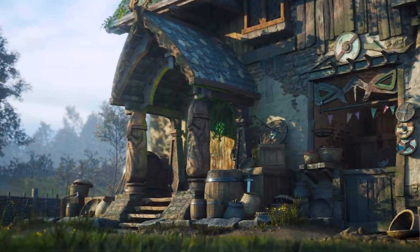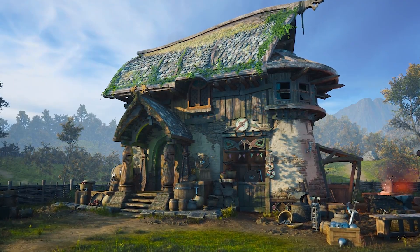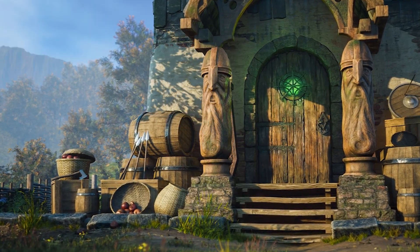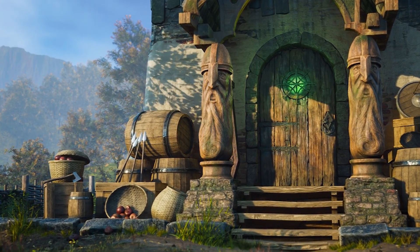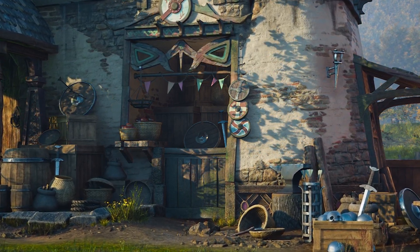Don your adventure gear and explore this awesome Viking hut from Sarvesh Shashank Srivastava. Inspired by Assassin's Creed Valhalla and Witcher 3, they put this together to focus on creating an environment from scratch and telling a story with scene elements. They'd love to hear your feedback, so pop over to their ArtStation page and share!